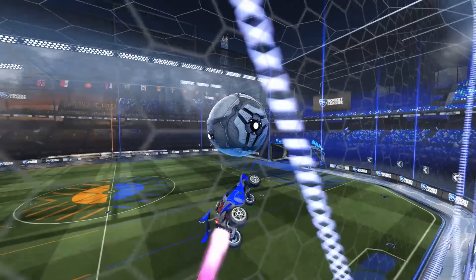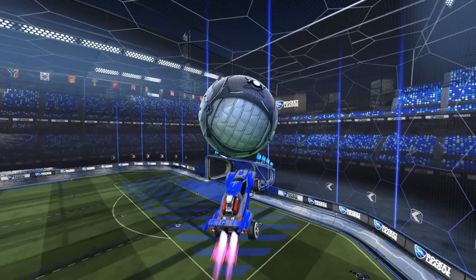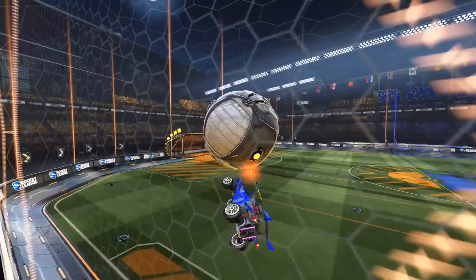The first touch — so important, yet so difficult. Air dribbling is basically becoming one with the ball, and you can't become one if your first touch isn't soft enough. How do you get your car to the ball without hitting the ball away? If the ball is far from you, try to stop boosting right before your car hits the ball and then start boosting again after that first touch. The sooner you jump off the wall, the less distance your car will have to travel and the less speed it will generate before hitting the ball. Ideally, you want to jump off the wall a split second after you hit the ball. This takes hours and hours of practice.